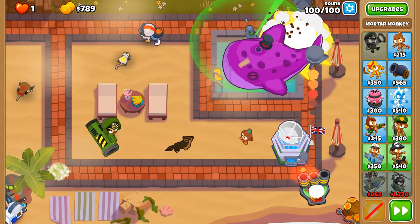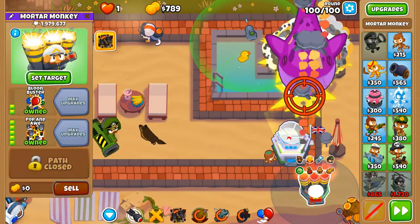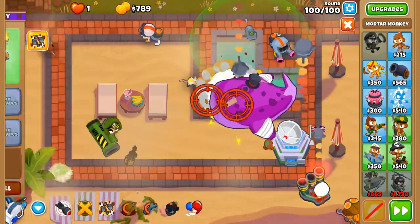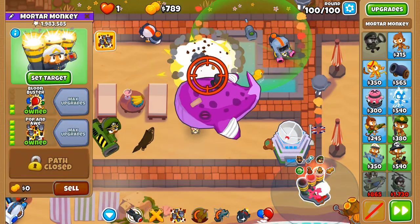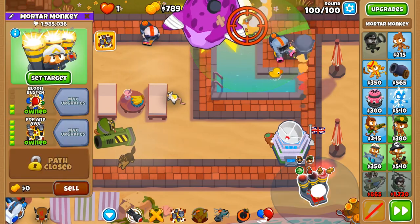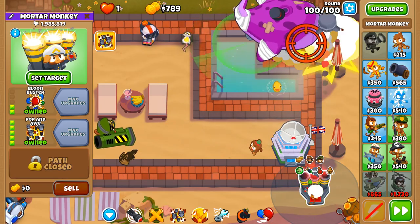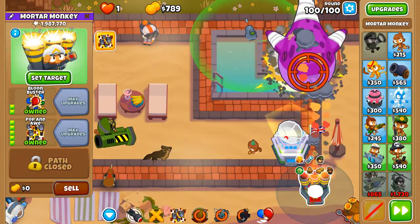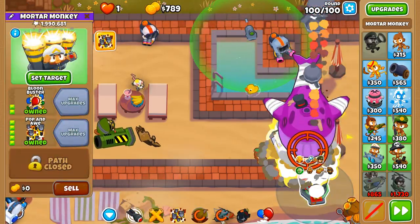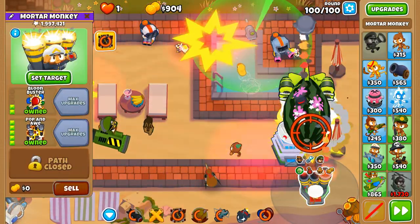Nothing stops the endless onslaught of a BAD balloon. The BAD is going down — if there's any fishiness that would have this much health it would be a bloody big whale. The MOAB Assassin again — lovely, just trickle it down so we get to the ZMGs and DDTs a bit sooner. Overclock and Homeland Defense stacked. Put it hovering over three and there we go.